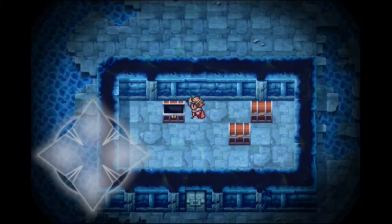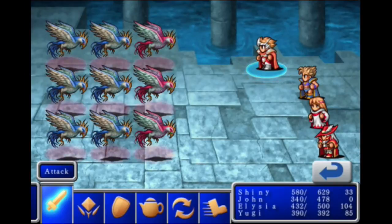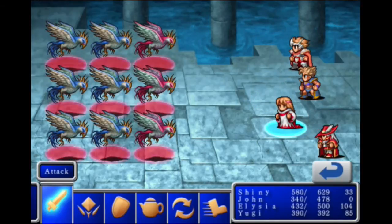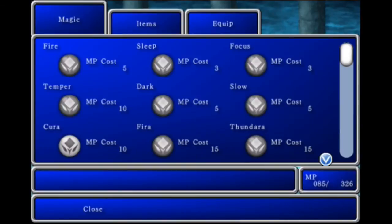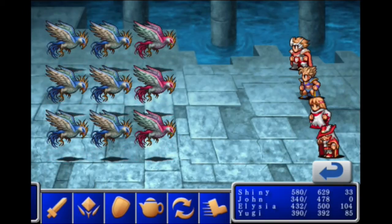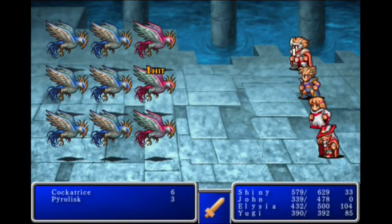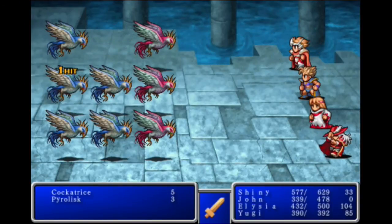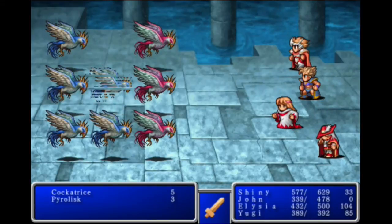We have to go over here — there's going to be a fixed encounter here. Oh damn! I didn't think it was going to be that. This is actually pretty damn scary — Cockatrices with their stone touch! I'm going to go ahead and try Thundaga. These things are freaking scary with their stone touch. Somebody attack already — why are they all going before us? Don't stone me, damn cockatrices. Good thing you're defending with your shield.